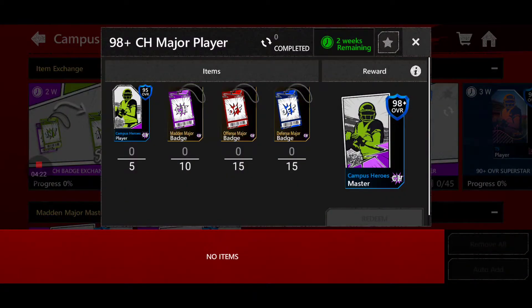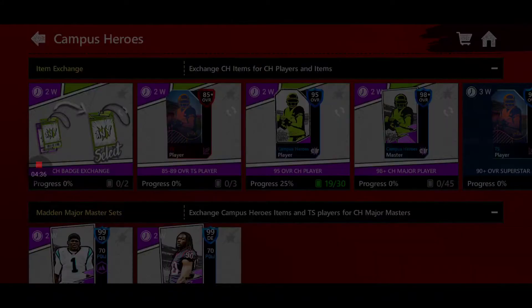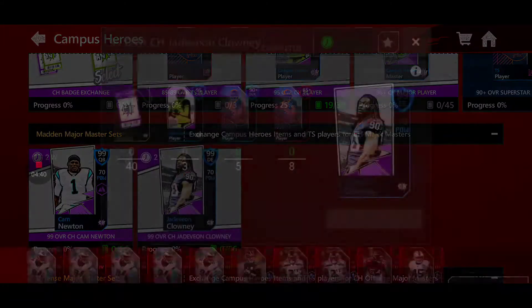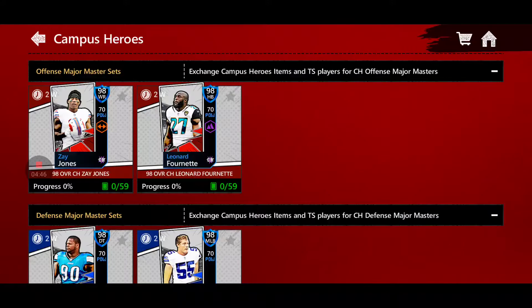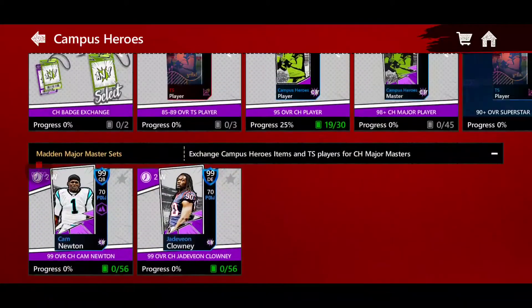For those of you guys who don't want to use Tomorrow Superstars players, you can actually turn in 5 95-overall Campus Heroes players, 10 Madden Major badges, 15 Offensive Major badges, and 15 Defensive Major badges to get a free 98 — it'll be a random 98. Personally, I think you should steer clear of this set. Adding an extra 5 or 2 Tomorrow Superstars is not that bad — in reality, you should all be able to do this.